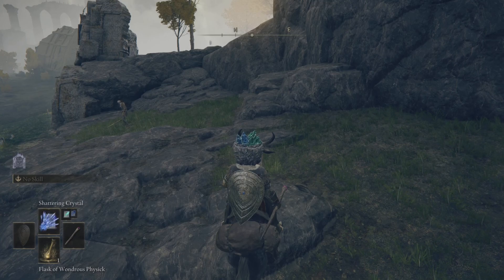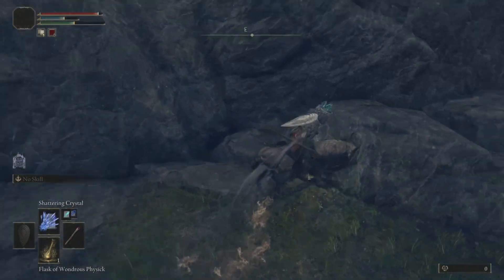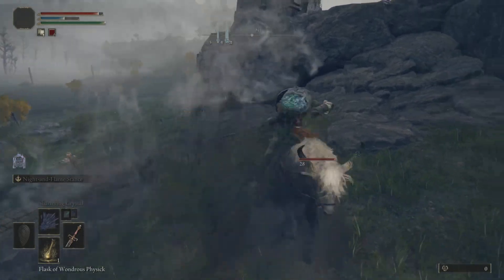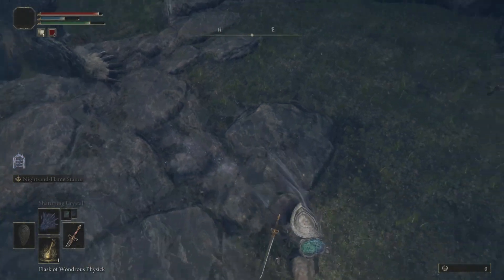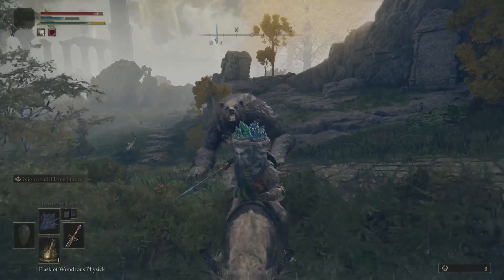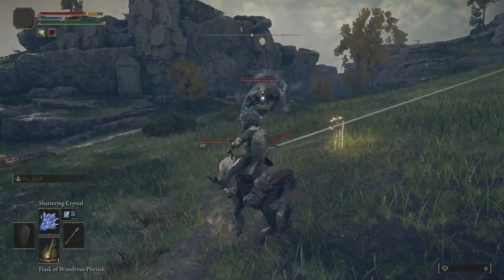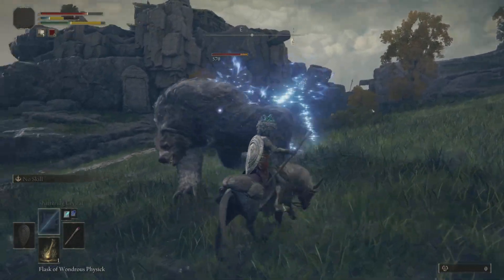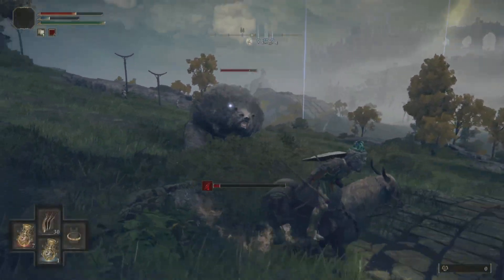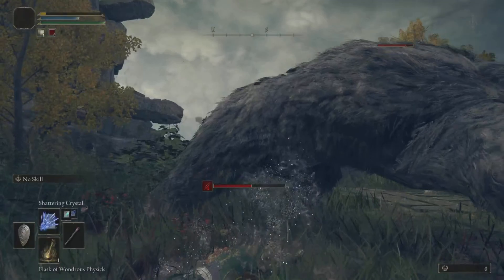Rock sling as always. I tried a bit of Sellen's Crystal but it takes too long to charge up — probably not the best choice. My strategy is literally just to stay away, but this bear is very very fast. Torrent operates on stamina so you have to keep an eye on that, and the spell takes too long to cast before the bear reaches you. And I'm dead.